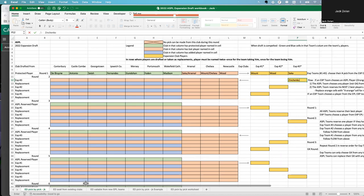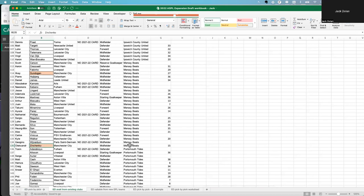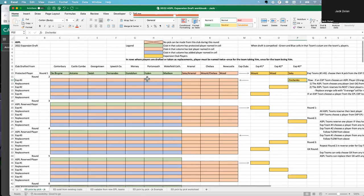Zinchenko was part of Mercy's team. So we come back here and under Mercy, Zinchenko is lost. At that point, no player can be drafted from Mercy's team for the remainder of this round and the next two rounds.